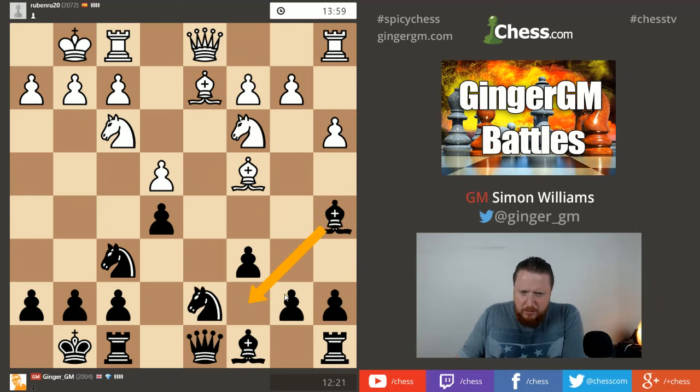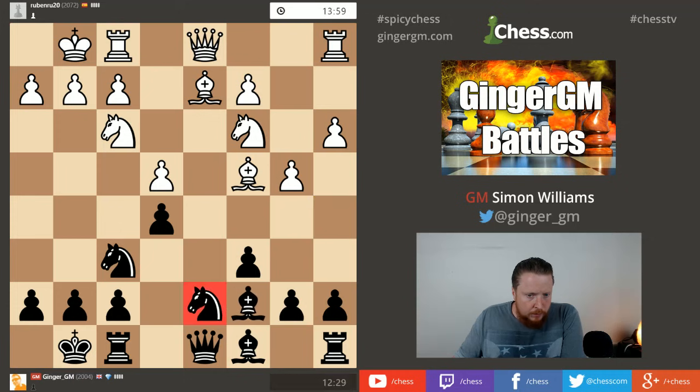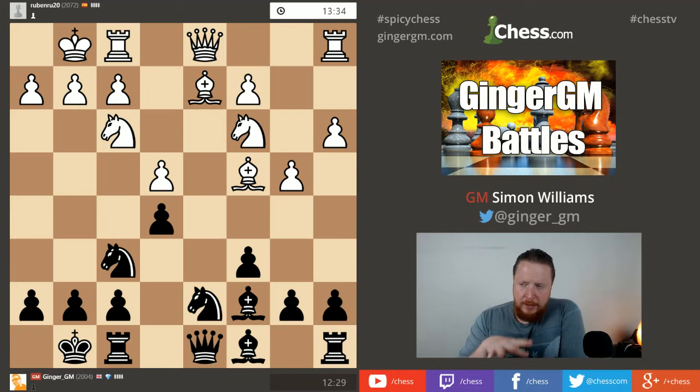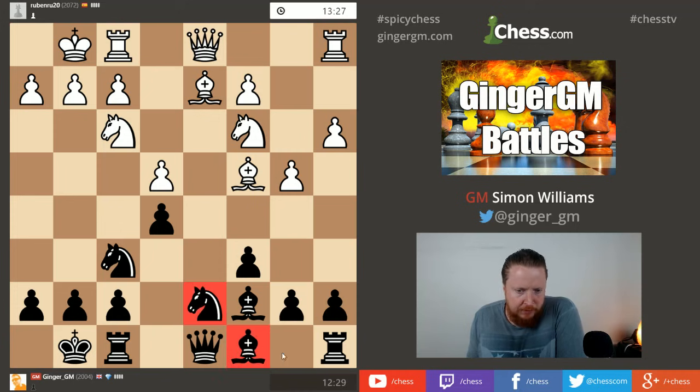My bishop on c7 is a good square - I know my pawn is blocking it right now but the bishop does a good job defending this pawn, which means my knight on d7 can then move. Later on I can try a typical plan like getting a knight to f4. The bishop has potential on c7 and is doing a protecting job, but next I need to think about getting my knight and bishop on d7 and c8 into the game.